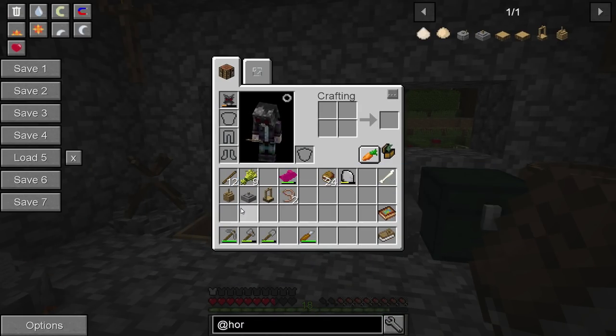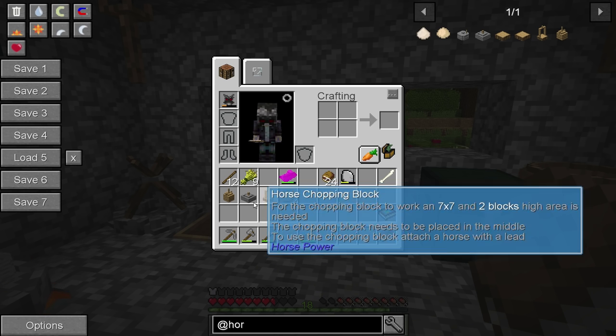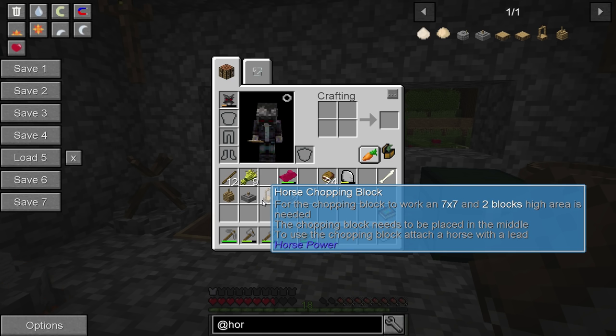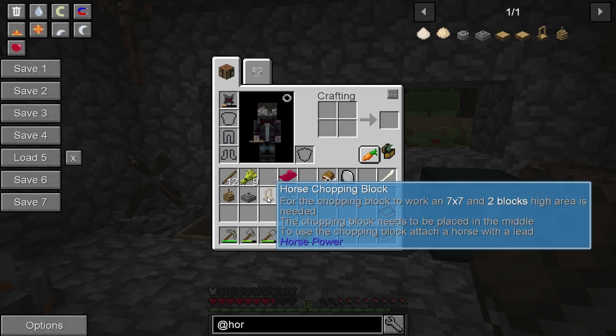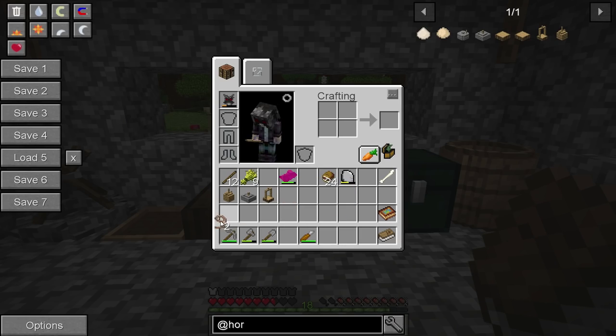I went ahead and crafted up the next three machines - I actually forgot to hit the record button. I made the horse press, the horse grindstone, and the horse chopping block. Had to make a bunch more leads because each one takes two. The machines are really just basic, simple as heck. So we got those done.